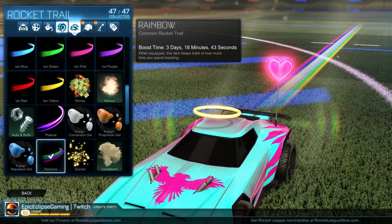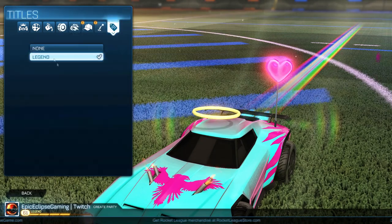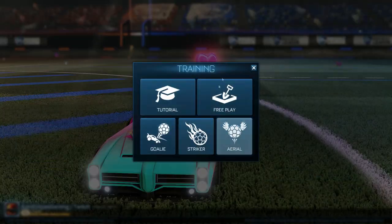Antenna and hat don't change anything, boost doesn't change anything — it's all preference. Keep your title on. That's basically car customization. Another thing: if you're new to the game, do the training modes. They're very useful — even champion-level players do training to freshen up and get shots they wouldn't otherwise get.